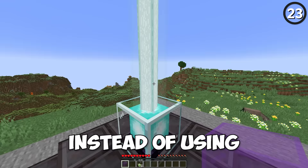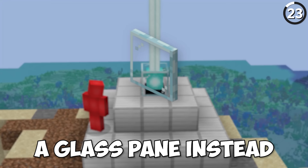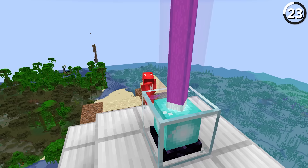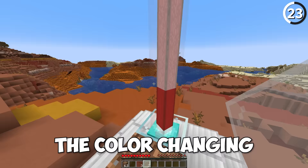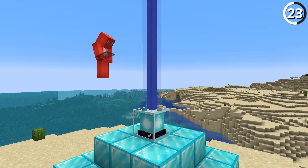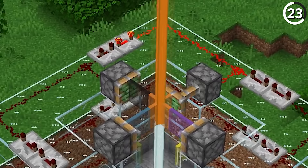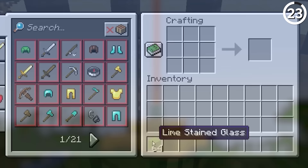Instead of using full glass blocks to change the color of your beacons, try using a glass pane instead. A glass pane fits exactly inside the beam of the beacon, leaving you with a seamless color change. What's more, the color changing in Java Edition is additive, so you can keep adding different color panes and make colors that aren't even part of the original 16. This will allow you to create some of the crazy color palettes you see on Reddit, all for cheaper than you would with a full block of glass.